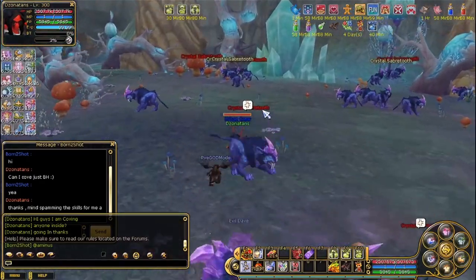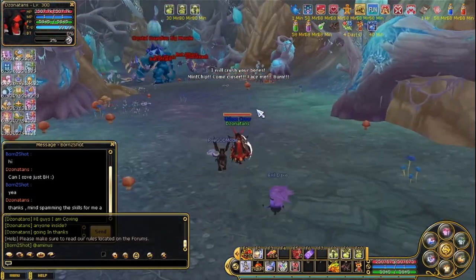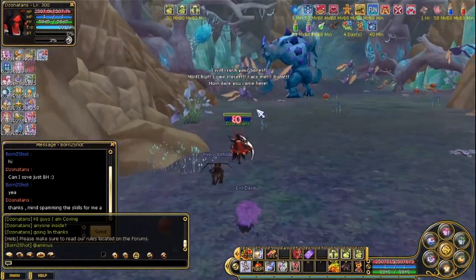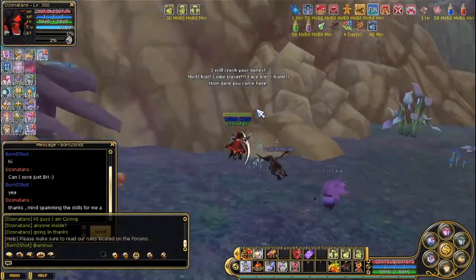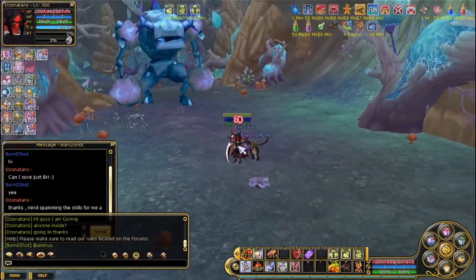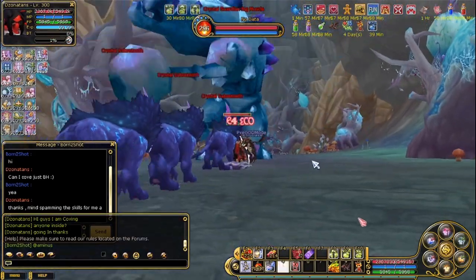My knuckle, I have like a water element on my knuckle. So I guess this boss is kind of weak with the water element. I recommend you go far away from those bats because they hit a lot.